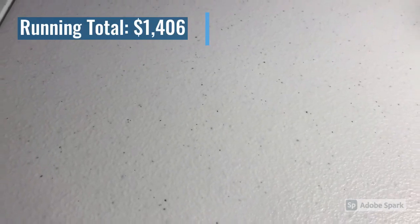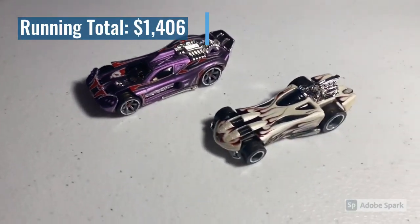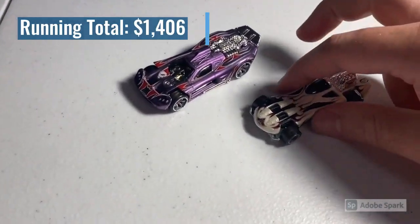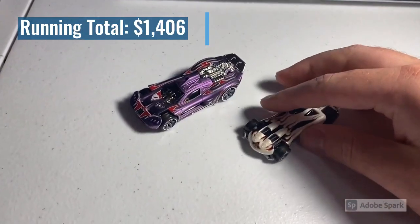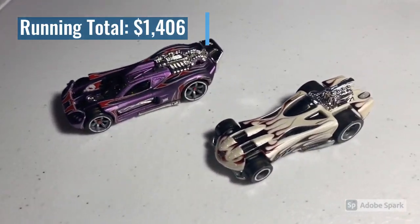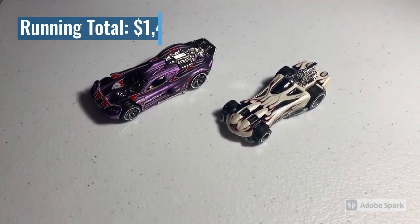Next we sold two loose mint cars: a CM6 Purple Spine Buster and a CM5 Power Bomb. I'm starting to run low on Power Bomb — I had about 20 of them but I think I'm down to five or six. These purple Spine Busters are definitely better sellers than I expected. Total was $25 even.